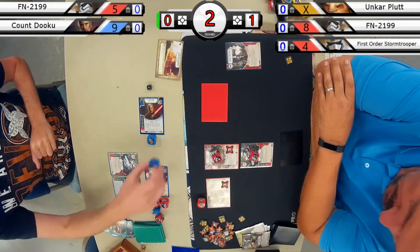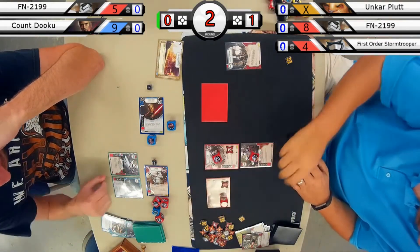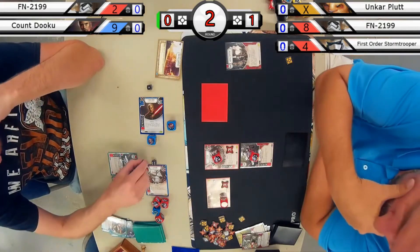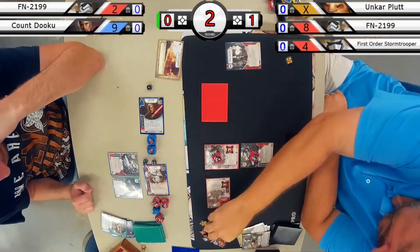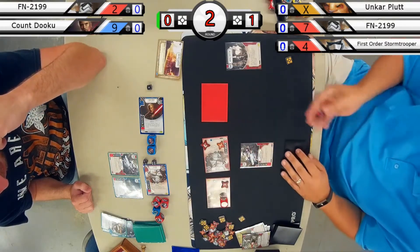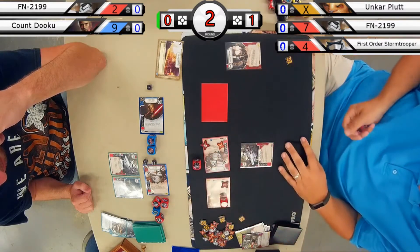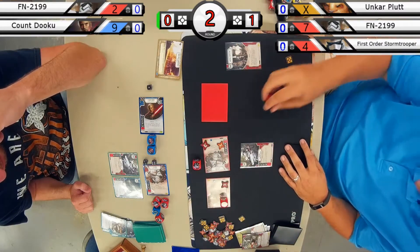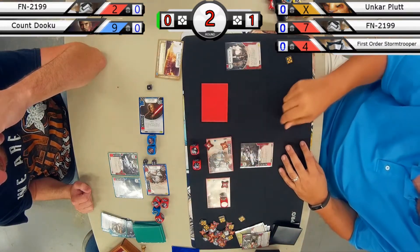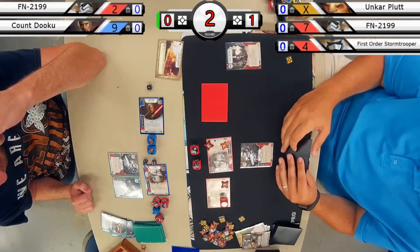Dooku pulling one melee and putting that on FN. FN is interesting because he has to roll in a lot of dice later in the game — he's a character that can play a little slow. But in that slowness, you're getting off a lot of damage because of that.